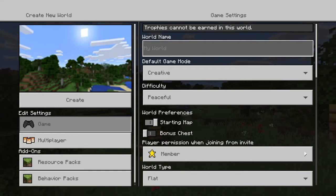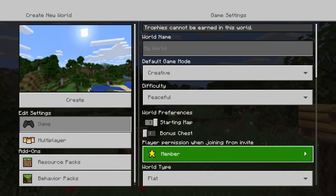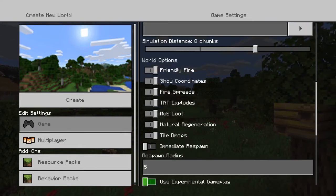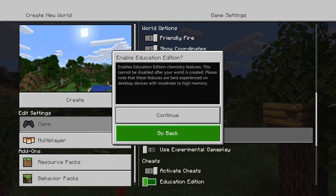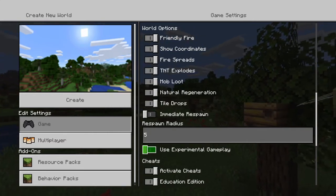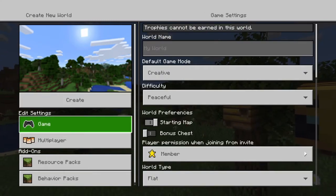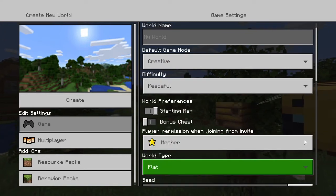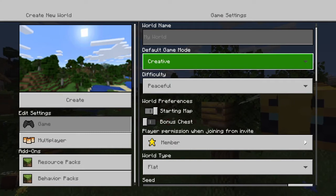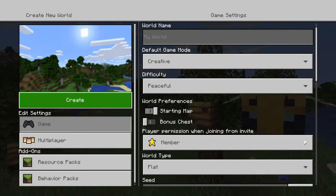The first thing you want to do is go into the game settings of a new world and put on Education Edition. Press continue and you've got Education Edition on. Then change it to a flat world and change your default game mode to creative. Then create your world.